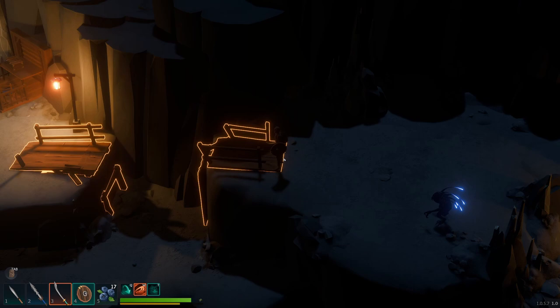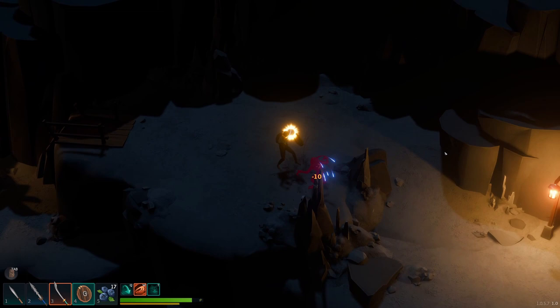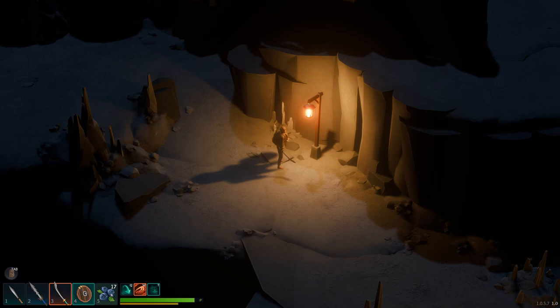It is kind of a pain, especially as you get deeper into the cave and things are darker — you can't see much — but you can always put the shield in your hotbar, especially once you get your first bag upgrade which gives you additional hotbar slots. You can easily just toss it in there.